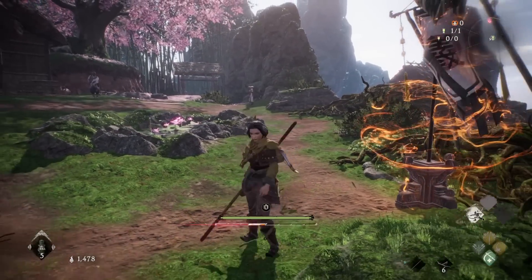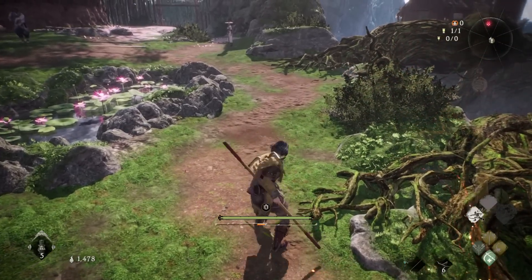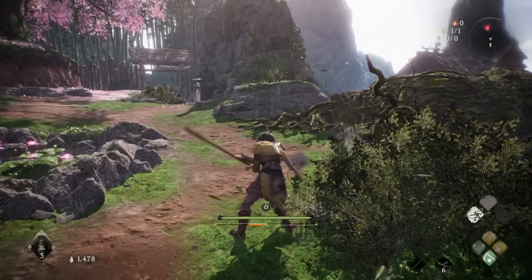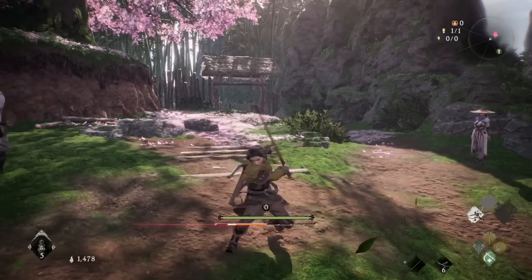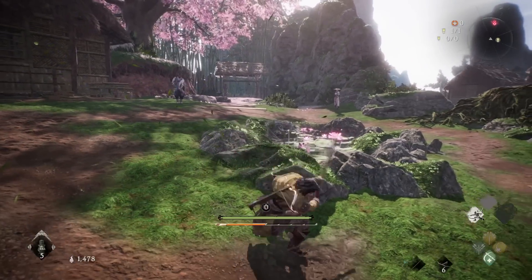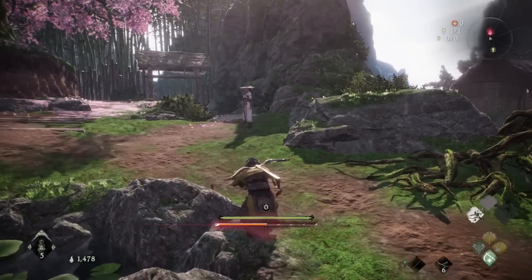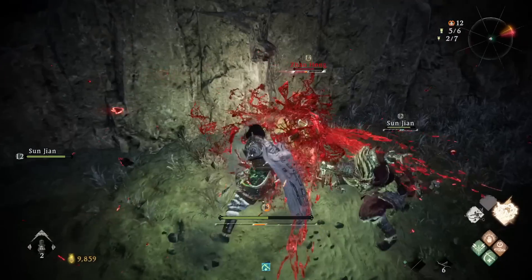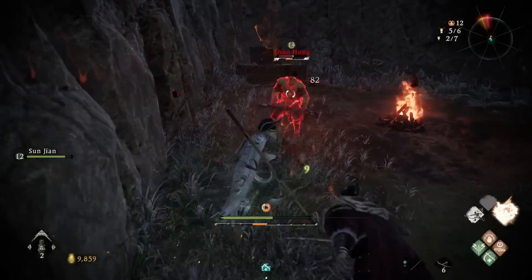The upswing also does damage, you gain a lot of distance, and then the downswing is very heavy hitting. The combo of square, square, triangle — light, light, spirit — repeatedly, obviously managing your spirit, is absolutely deadly. Nearly every single early enemy and boss will just be beaten into submission by it, as long as you still counter their deadly attacks, as a lot of the time they cannot be interrupted by just hitting them. That moveset basically solves a big problem you might find yourself having going through the early levels.